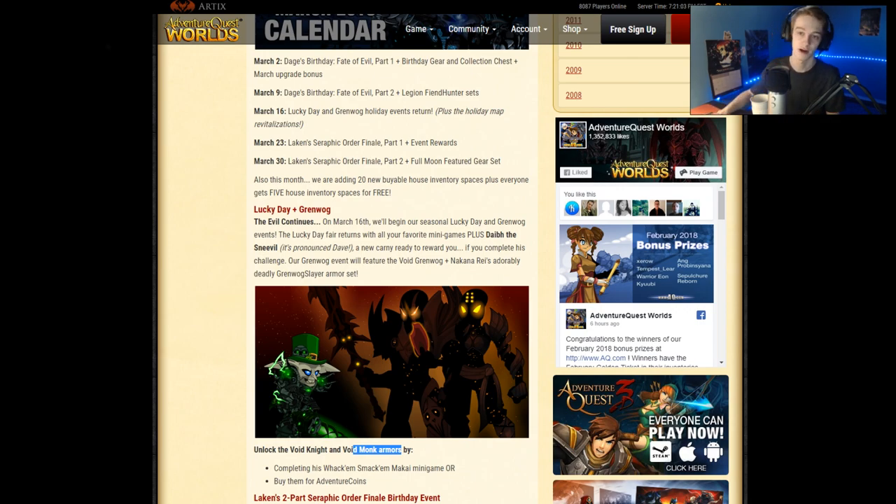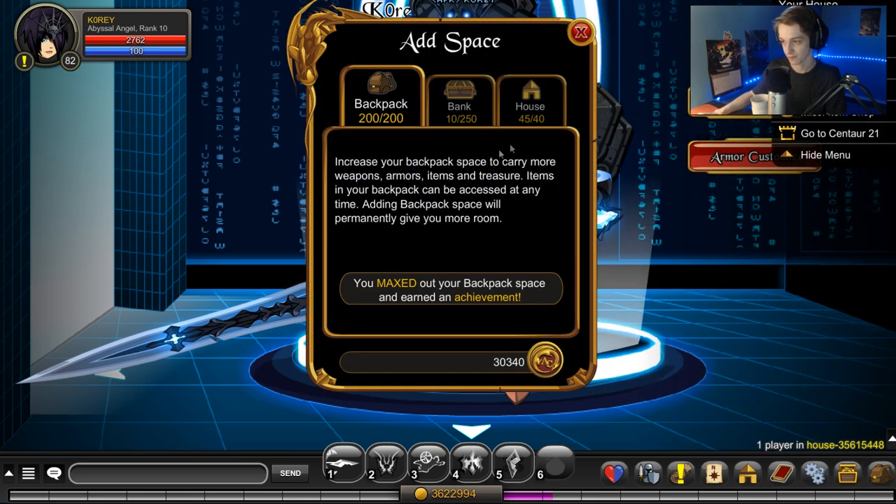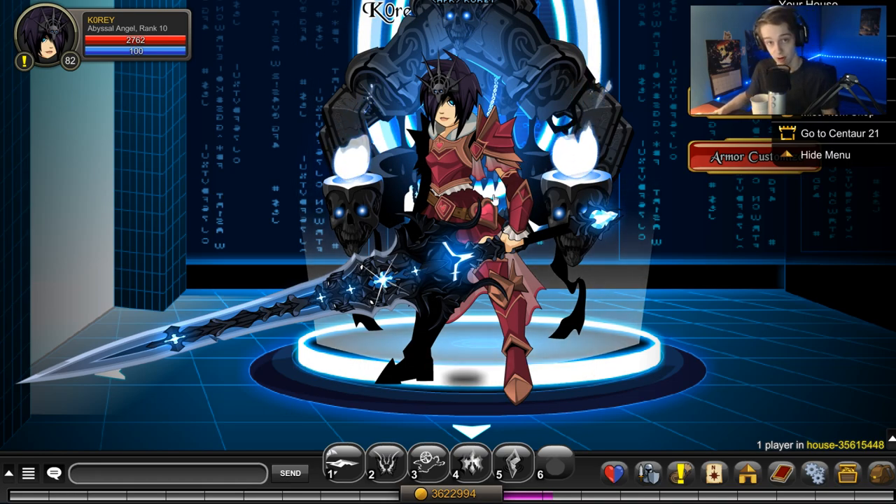That's pretty cool. If you log in right now to the game and go to your inventory, add space — if you already had maxed out, it'll be 45 out of 40. If you didn't, you'll have 5 extra. And then they're adding 20 extra — so it's probably 60 in total house slots would be my guess. That's pretty cool if you like customizing your house.